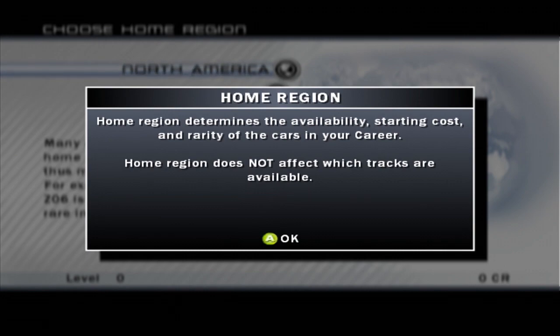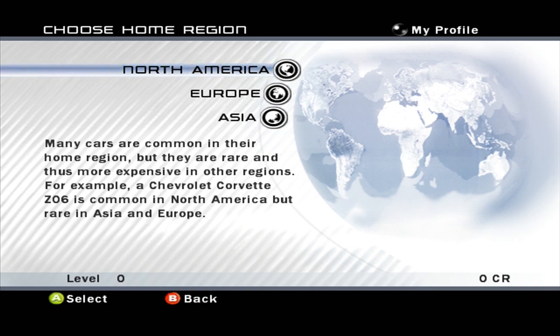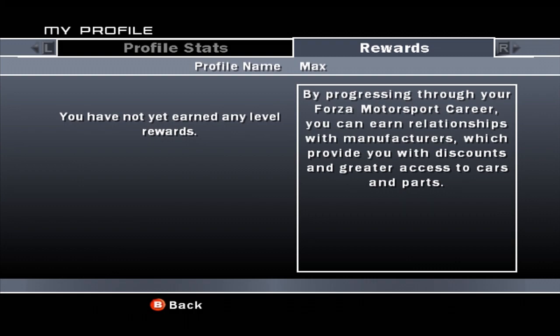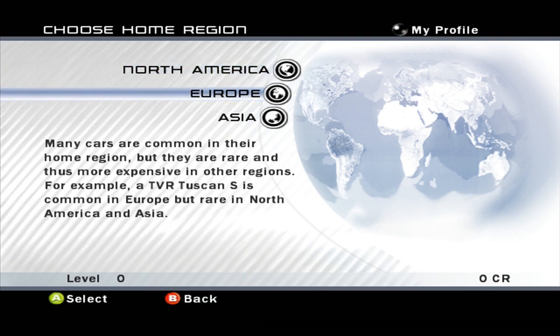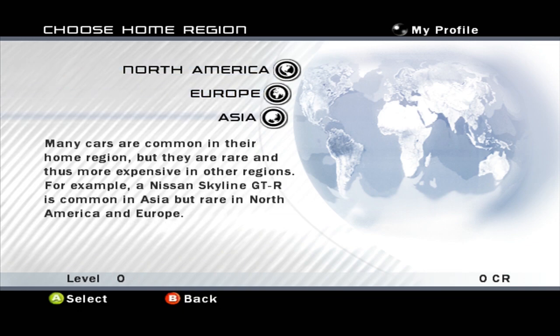So we have to pick a home region. Home region determines the availability, starting costs, and rarity of the cars in your career. Home region does not affect which tracks are available. Interesting thing about this is that in this game, unlike Forza 2, you can unlock all the cars without having to be in every different area. Because in Forza 2, some cars were locked permanently if you picked, say, North America or Europe, but you could change it. I don't think you can change it in this game, so I think you can get every car without losing any.